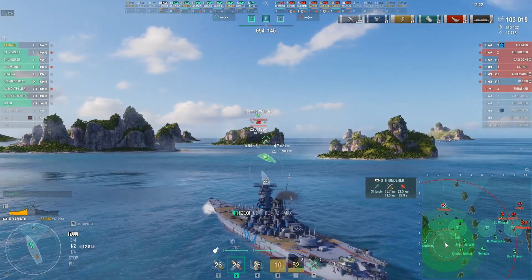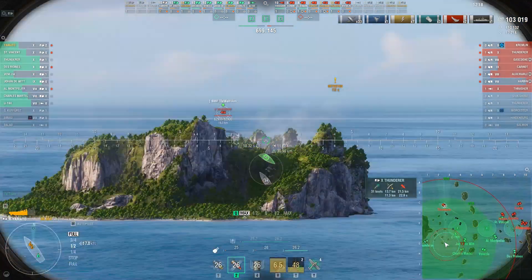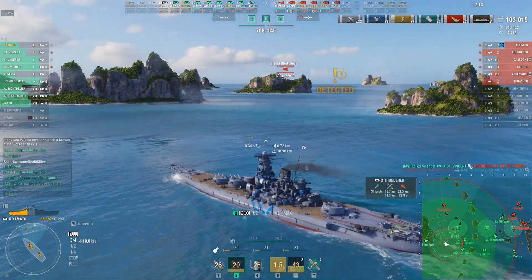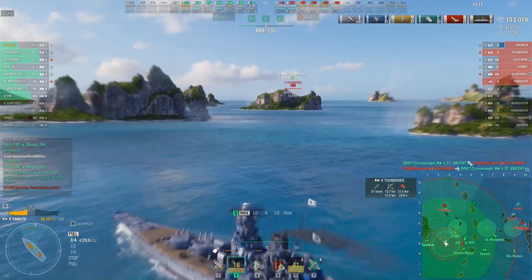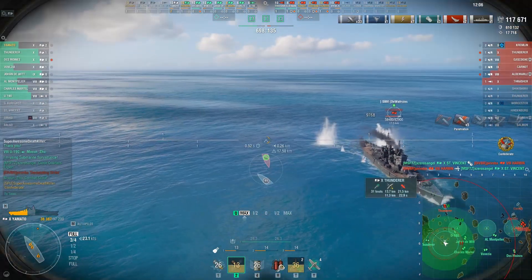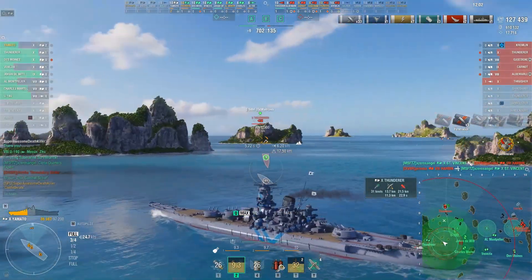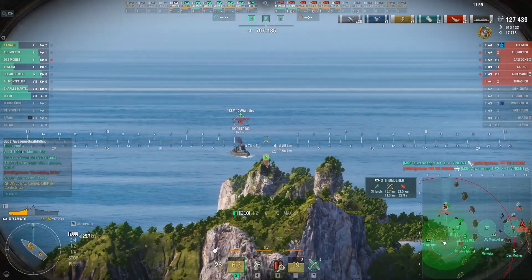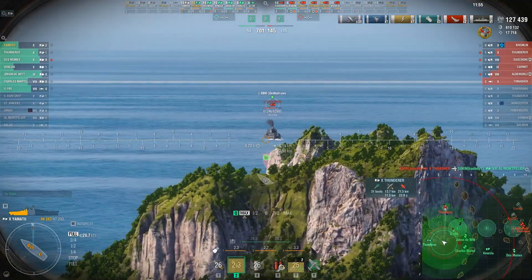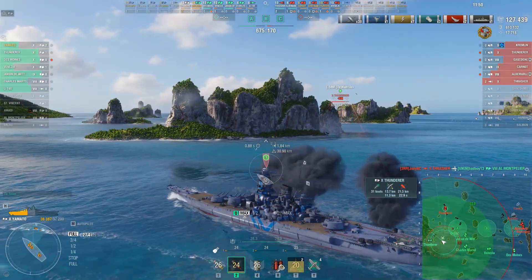I don't know what it is about this red team showing broadside to a Yamato and a Thunderer, but they are. Another 13,000–14,000 on the Thunderer. Eight minutes in, super awesome death killer is sitting at 127,000 damage. Is he going to set any records? No, but is that a healthy chunk of damage? It sure is — and he's got two kills on top of that.